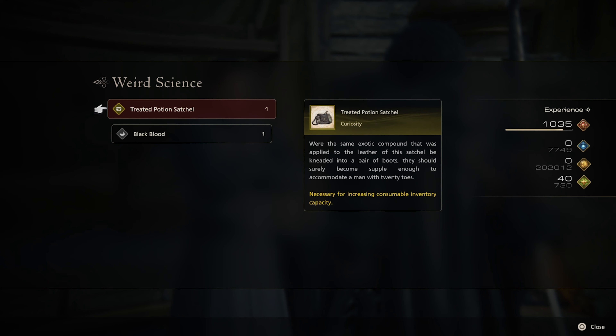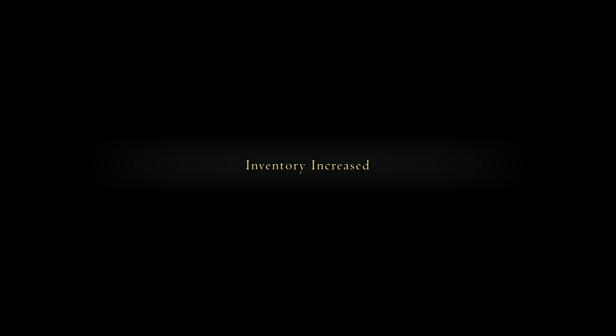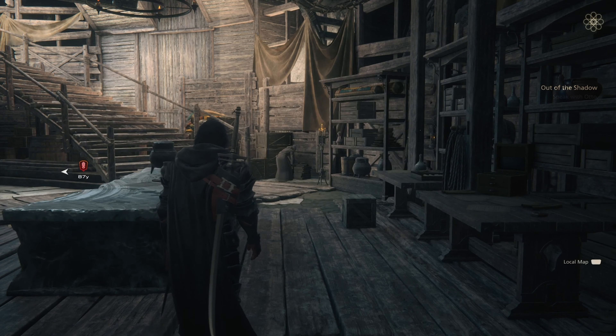So now our inventory has increased. You have obtained a Treated Potion Satchel, increasing your capacity for carrying consumables. Item stock increases are as follows: potions went from 4 to 6, high potions increased from 3 to 4, strength tonic increased from 2 to 3, and stoneskin tonic increased from 2 to 3.